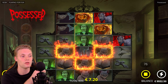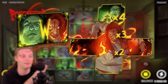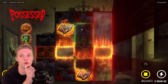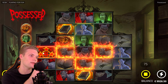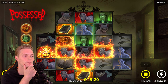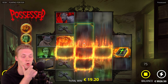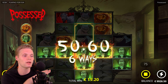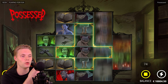When it comes to the features, the nudge wild can land only in the middle, and that happens when the crucifix symbol lands at the top. The nudge wild is the most valuable feature because it turns the middle into one massive wild with a multiplier.